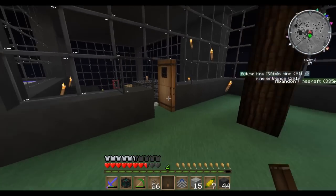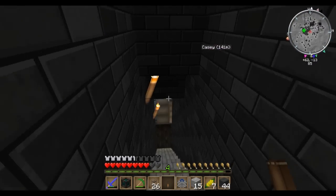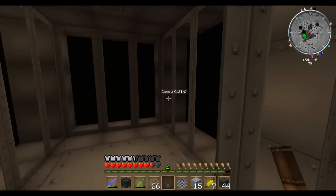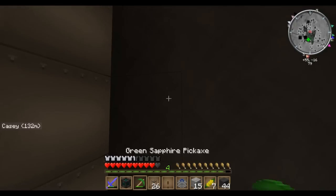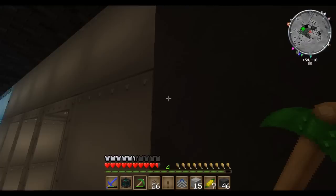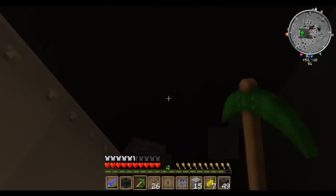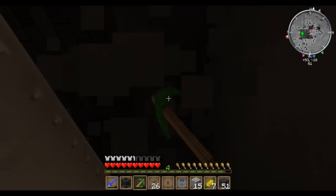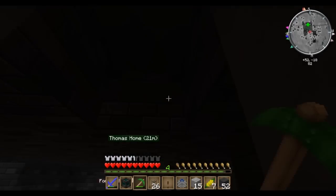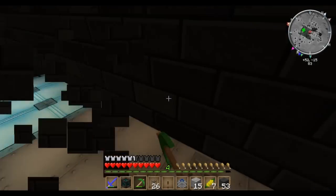Now we're gonna go downstairs and put the liquid tesseract on top of the valve. I'll also dig out this area and make this place look nice — I'm gonna replace all this stuff with some basalt brick or whatever. Man, it is hot in my room, it's ridiculous.